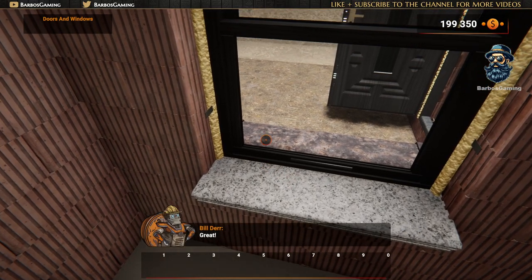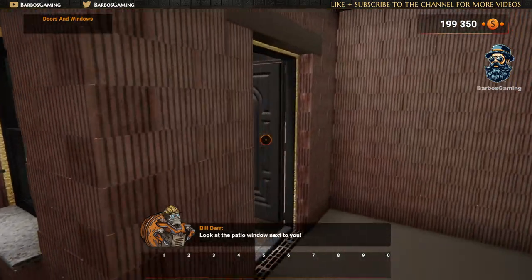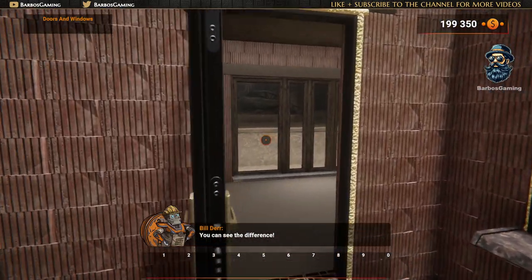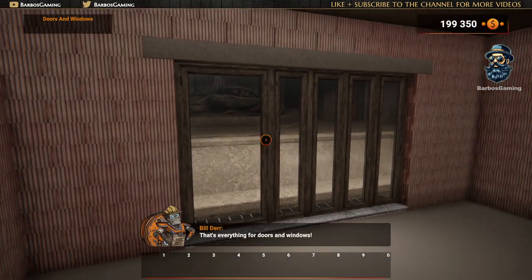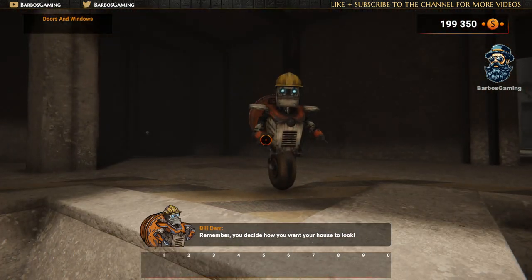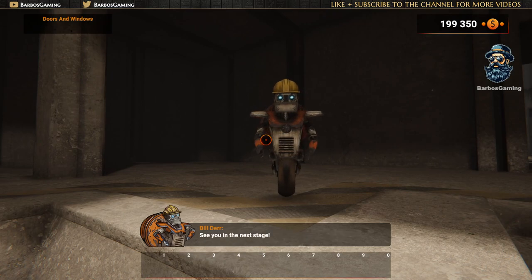Great! Look at the patio window next to you! You can see the difference! That's everything for doors and windows! Remember, you decide how you want your house to look! See you in the next stage!